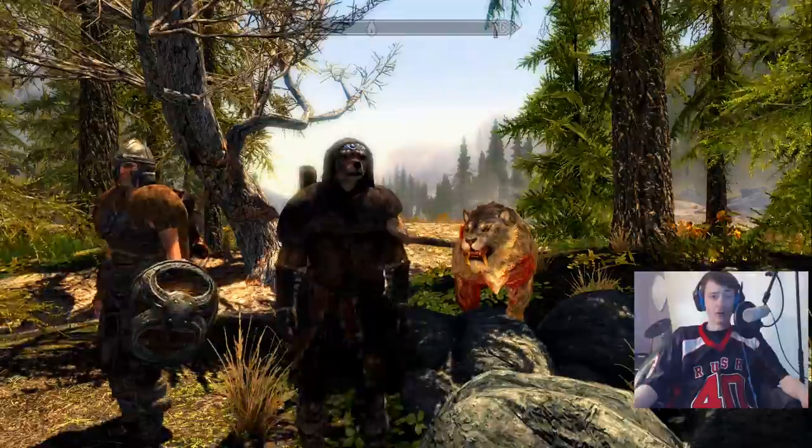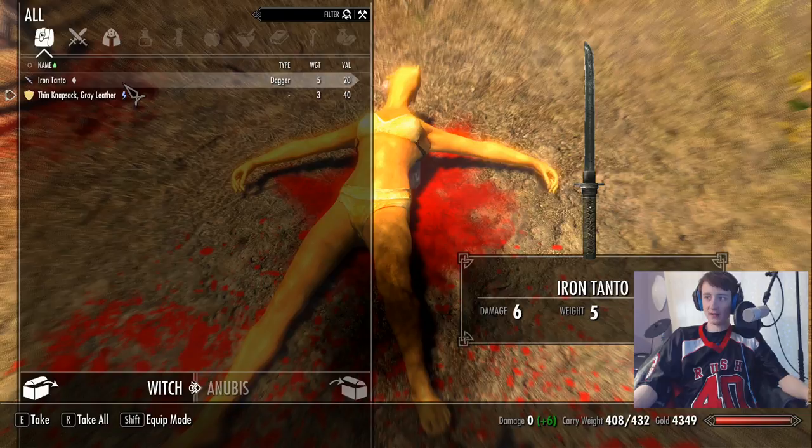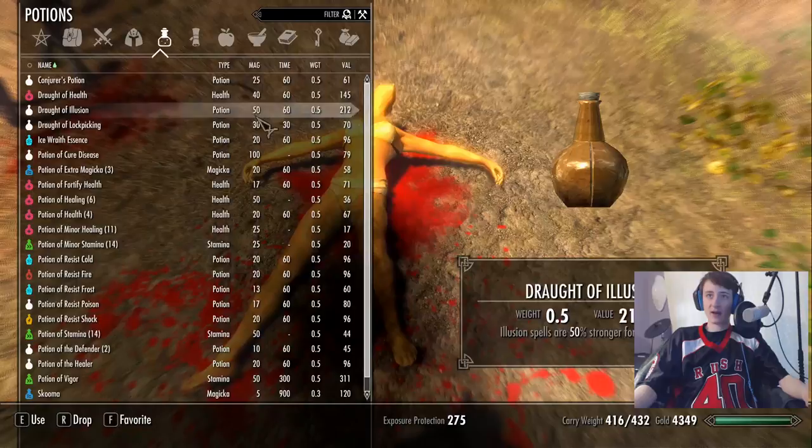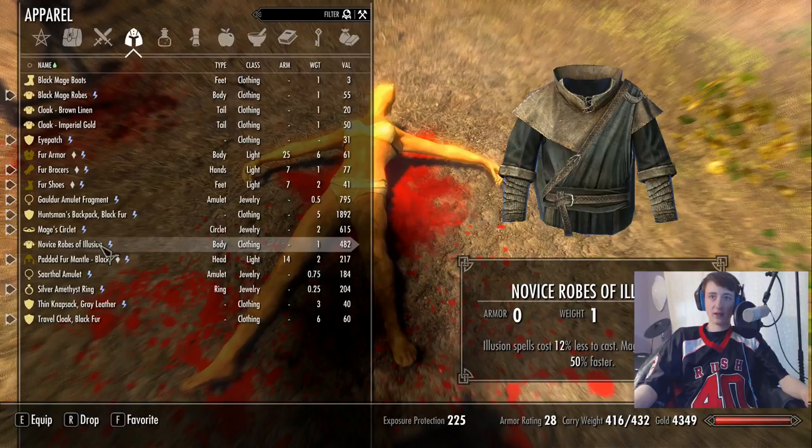Alright, welcome back! We got my posse all here ready to go. First things first, let's take this witch's stuff. I'm actually going to put this black mage's robe on. Thin knapsack — can I have that end, my crazy thingy? I'm going to take these black mage's robes because they give me way more stuff than these novice illusion robes do, because illusion has not been my most useful.